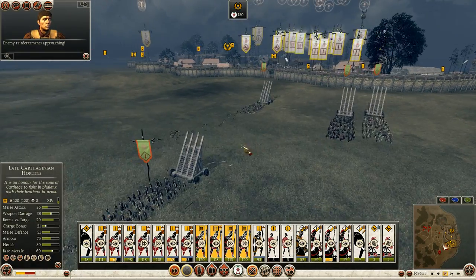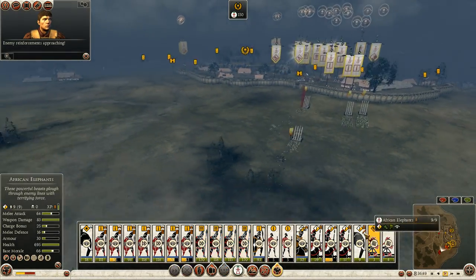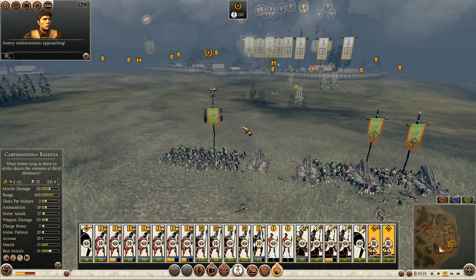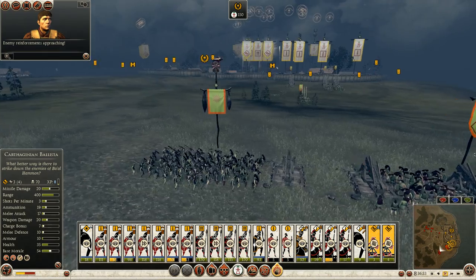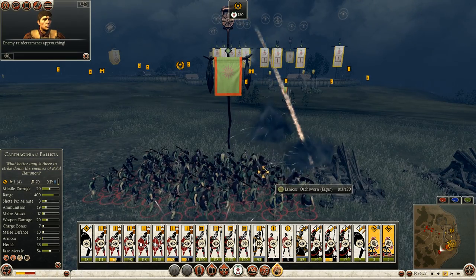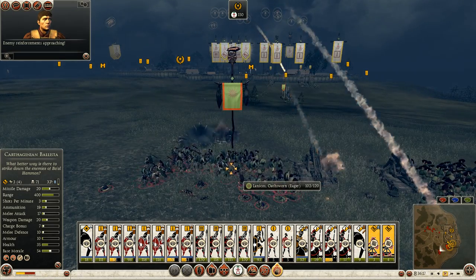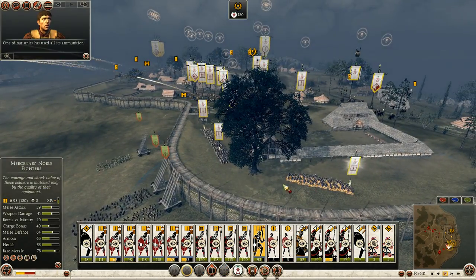They are going to hit the walls with these ladders. I'll be ready to greet them though. My ballista are no longer getting useful hits, so I'll target the enemy general, turn on explosive shot, and send him out in style. I was hoping that shot would bounce and hit someone — that would have been hilarious. Here comes the explosive shot. That'll be a nice way to finish off the enemy general. One of our units has used all its ammunition.